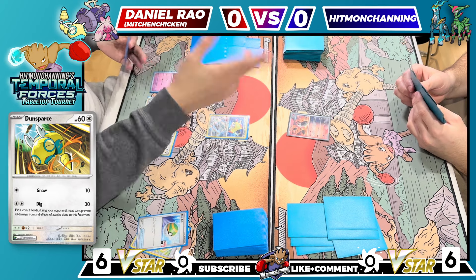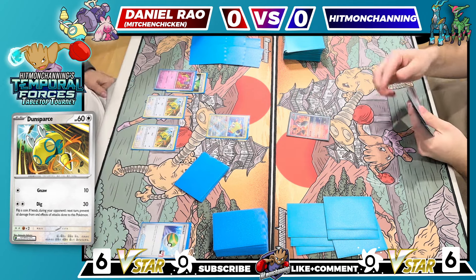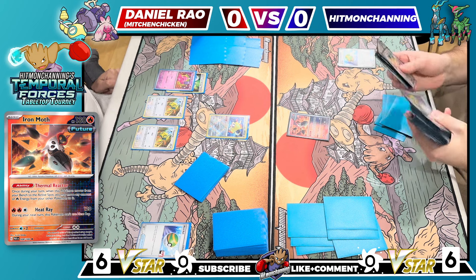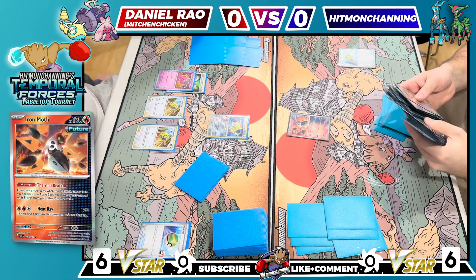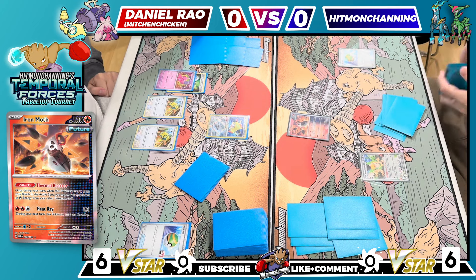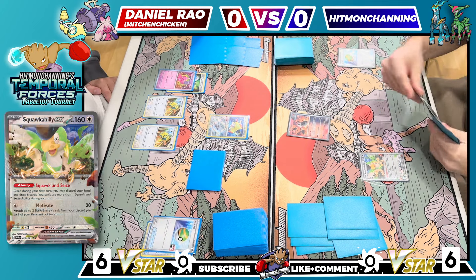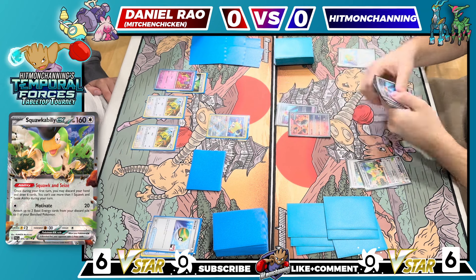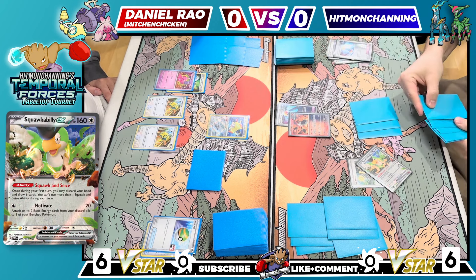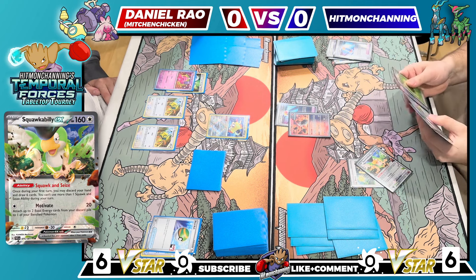I'm not the biggest fan of this hand. I'll start with the Nest Ball to see what I'm working with, but to be honest I want to just dump it — I don't want anything to do with this hand. I want to make sure my baby Miraiodons are in here and I have a lot of Iron Crowns hopefully. I'm gonna grab Squawk. This hand is actually gross, so we'll just shuffle this quickly. I'll throw the EXP Share on Squawk, use Future Booster on the Iron Moth, and then Squawk and Seize this hand away. Hopefully six fresh ones can help me out.